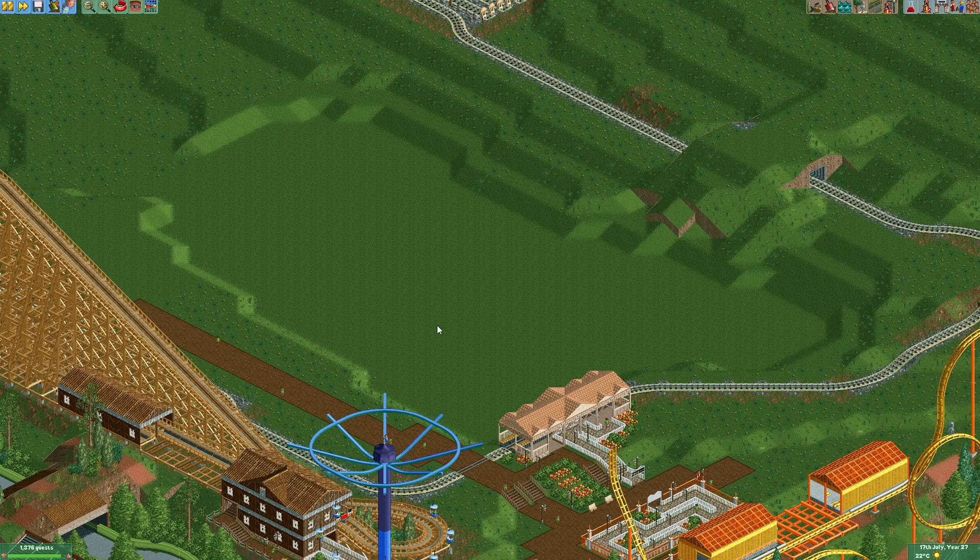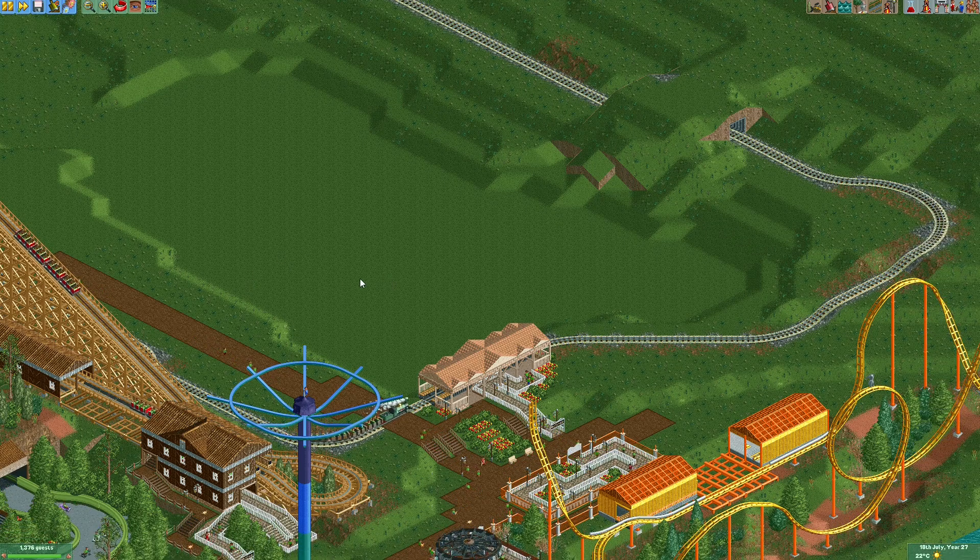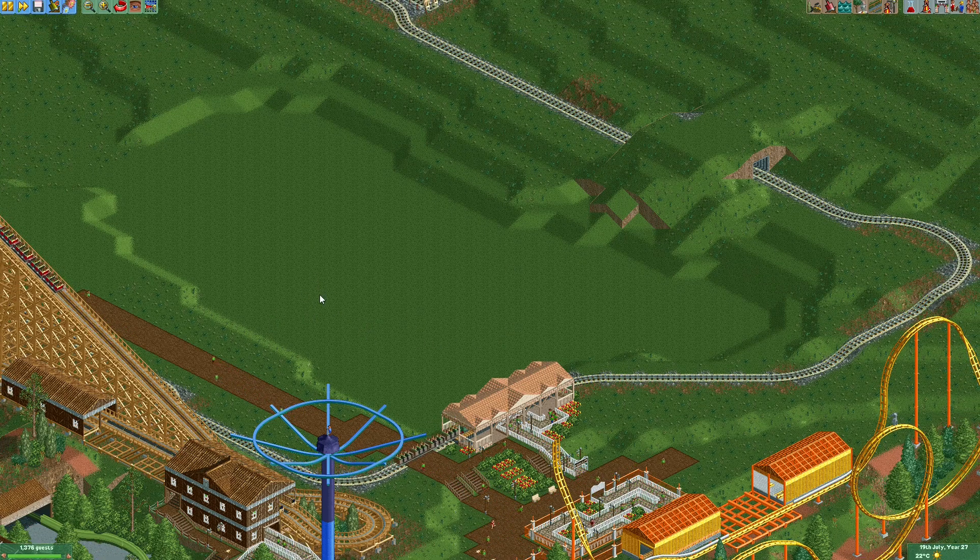In OpenRCT2 we can actually make the horses rock back and forth, at least on straight sections — and that's what we're going to do. What you can see here is that I've lowered a bit of land where I want to build the rocking horse ride. For the track layout you can make it however you want. I'm going to try to fit in as many straight track pieces as possible so the horses will actually rock.